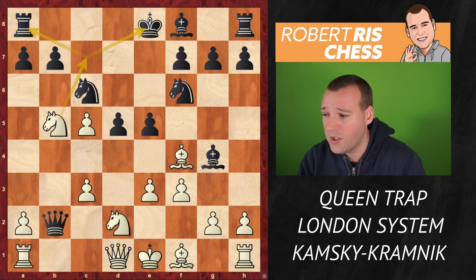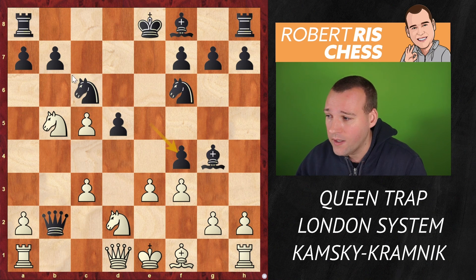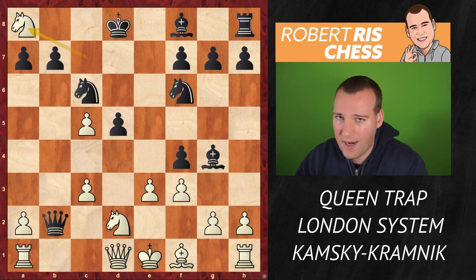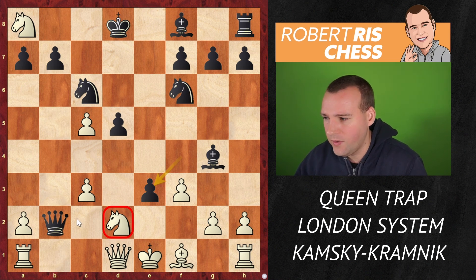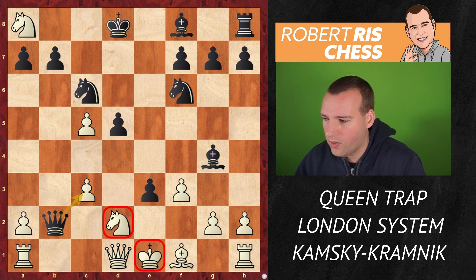But Kramnik had a different plan — he didn't play Rook c8; he captured the bishop on f4, allowing White to go for Knight c7. But wait: if you give that check, King d8, Knight takes rook, Black is going to take the pawn on e3, and look at that knight on d2 — it's in big trouble. You're about to take the other pawn, the White king is in big, big trouble. So apparently this line is already lost for White.